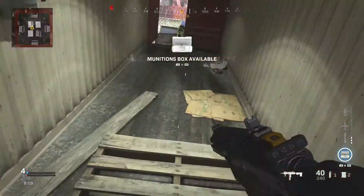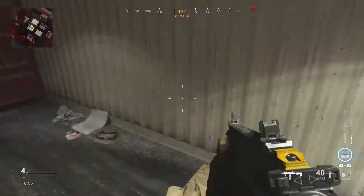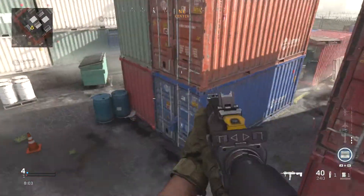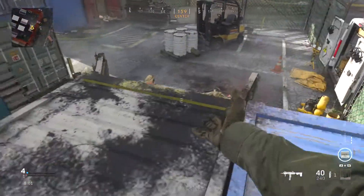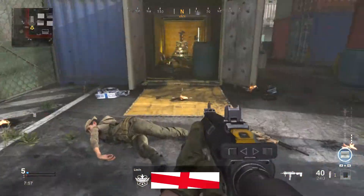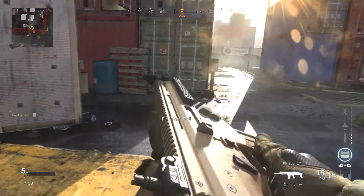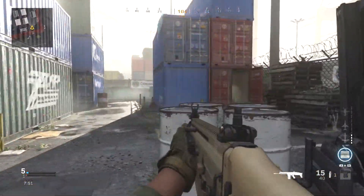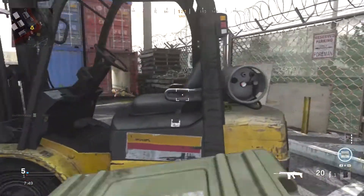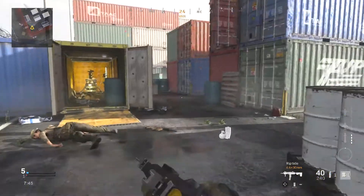The solution is to simply double-click X if you're on Xbox, and Square if you're on PlayStation, assuming you have a fairly standard button layout. For PC I'm unsure what it would be, but I assume it would be double-clicking whatever you use to reload or interact with things on the map, like opening doors. The same goes for any of you that have changed your button layout dramatically — you just double-click the button that you use to interact with the map.